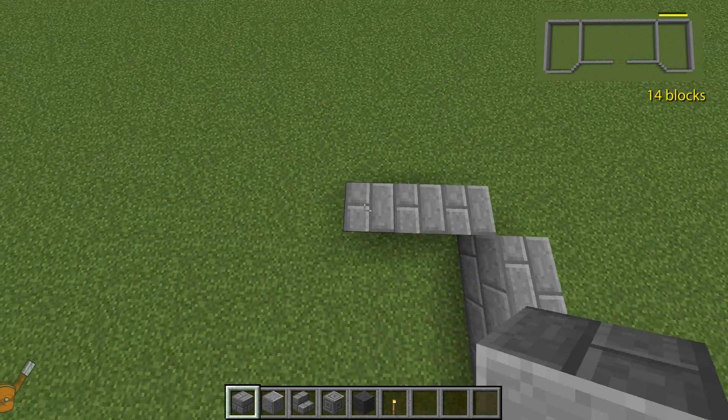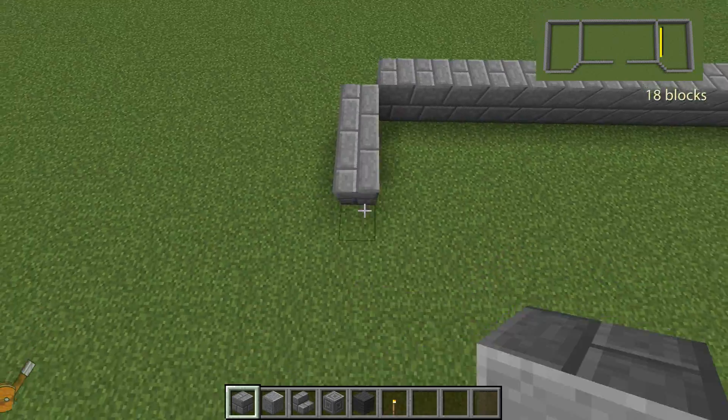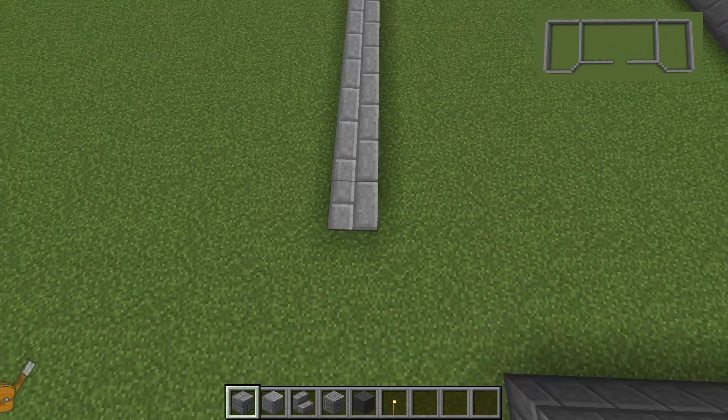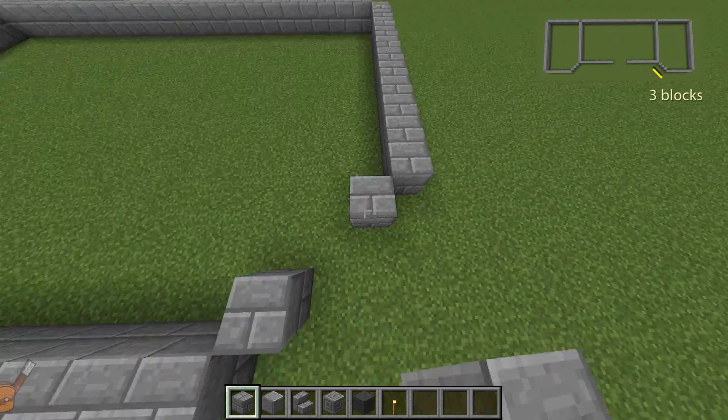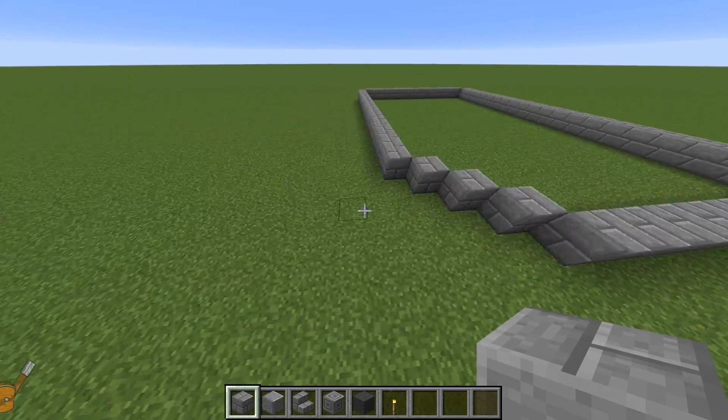Miss out the corner and lay 14 blocks. Same again, miss out the corner and lay 18 blocks. In a diagonal pattern, lay 3 blocks. This is the base of one of the two towers that make up this building.